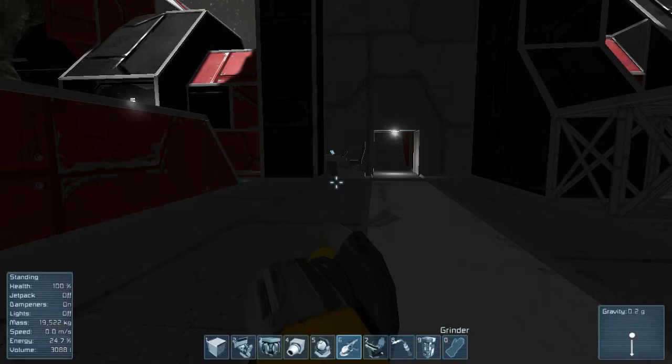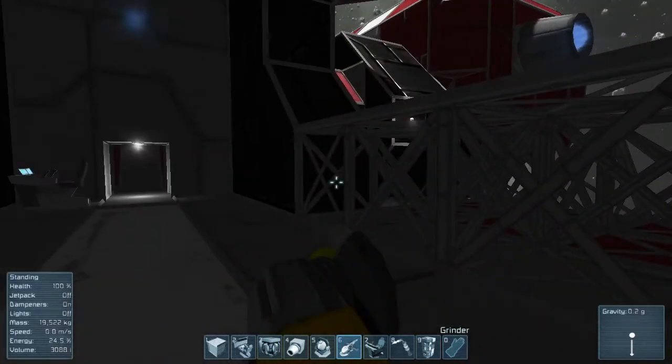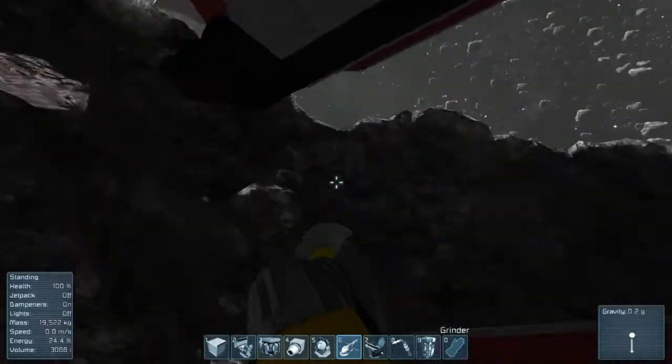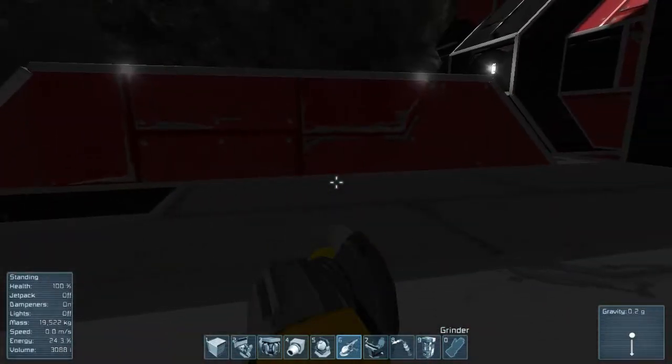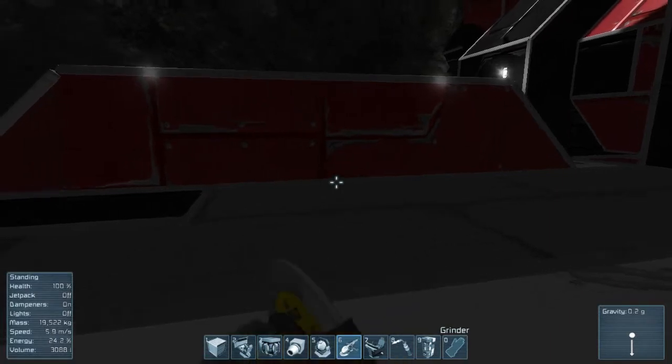Welcome back folks. This is video 2 of our tutorial on how to survive in survival mode on this crashed red ship into an asteroid. What I've done is cleared out all this space here so we can build our manufacturing area. That took about 5 refills of my suit to do.